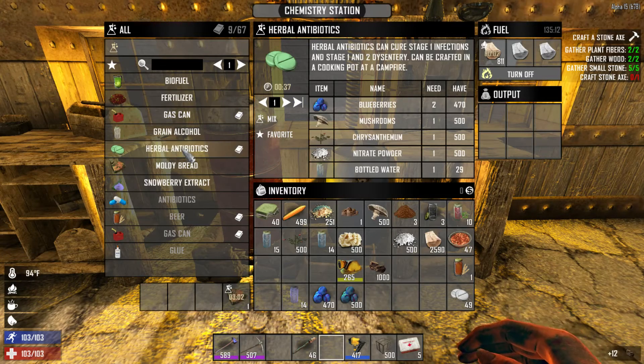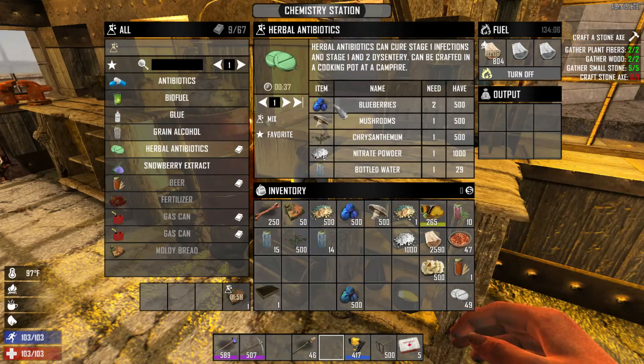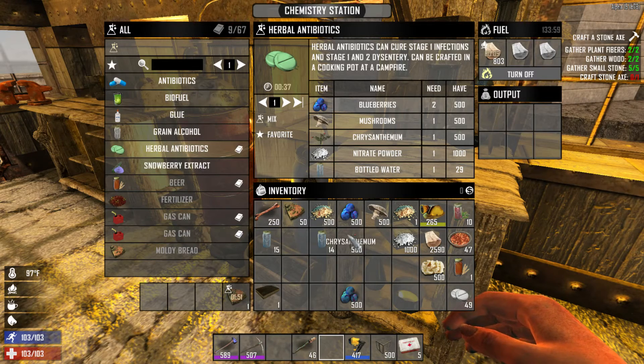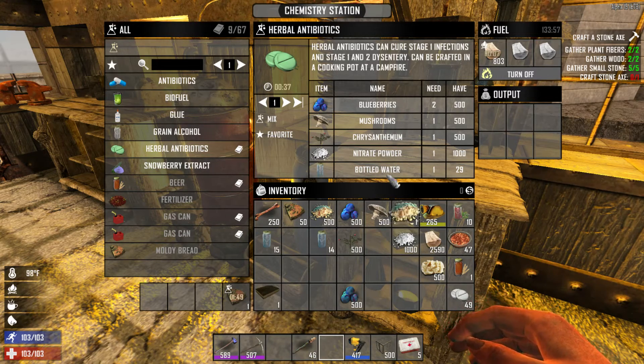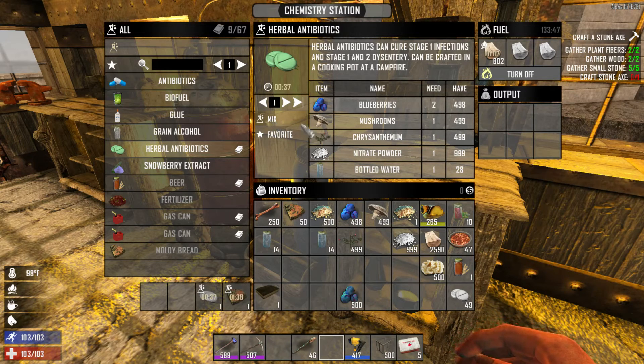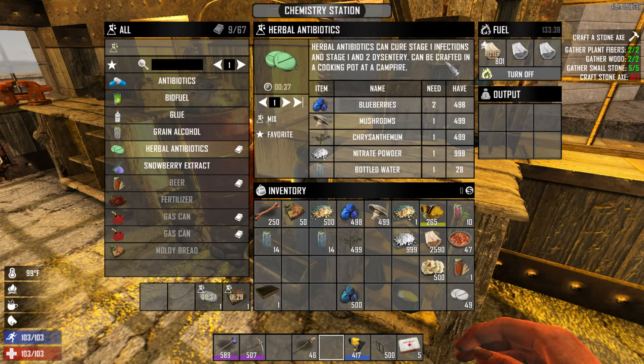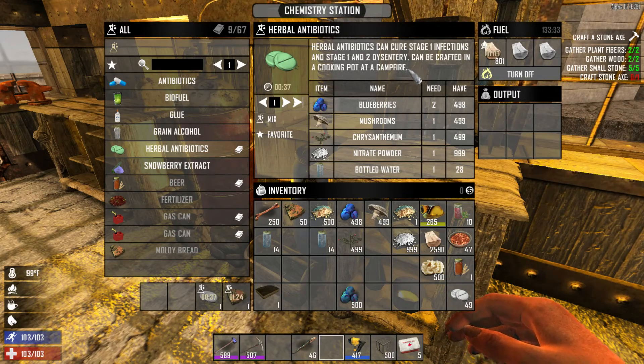For herbal antibiotics you'll need blueberries, mushrooms, chrysanthemums, nitrate powder, and bottled water. You'll also need the schematic or book for herbal antibiotics. Then you can make herbal antibiotics, which can cure stage one infections and stage one and two dysentery. This can also be crafted in a cooking pot at a campfire.